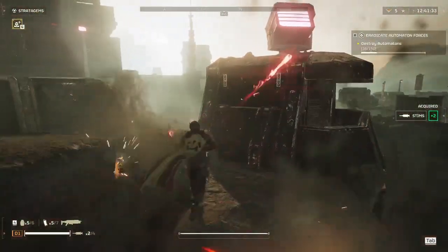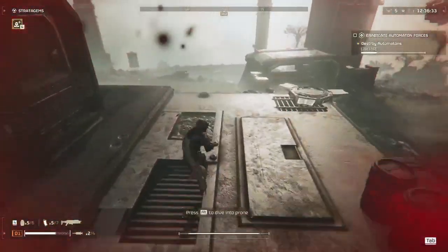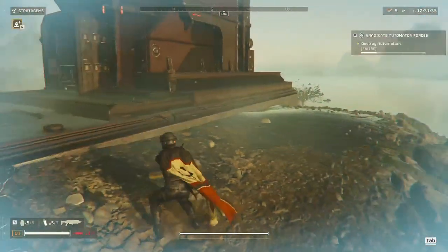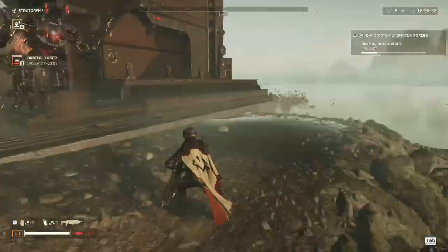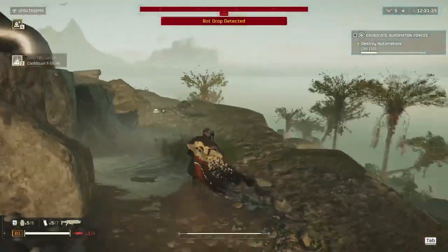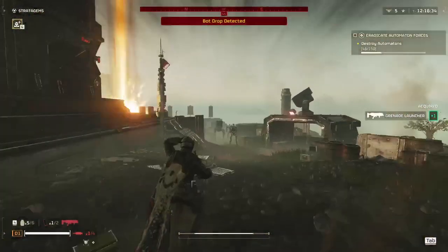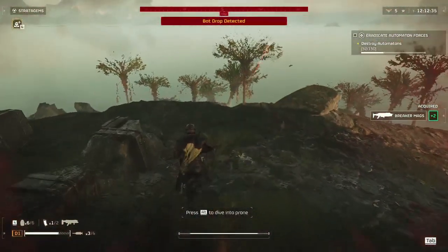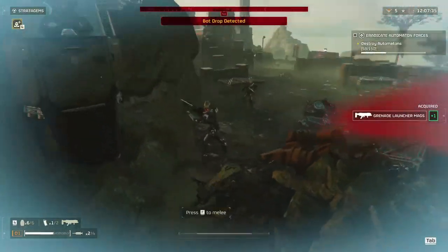Those are really the only cons: ammo and big enemies. But even with big enemies, if you have a good team around you, you can clear everything else around it and somebody can come in with an auto cannon or a rail gun and take that out for you, no problem. You can assist by clearing out the way so your teammate doesn't have to deal with a horde while fighting said Hulk.